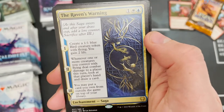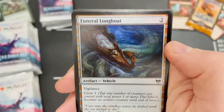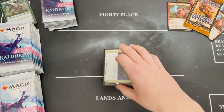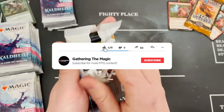What we're going to get in the first pack — obviously more chance for rares and mythics — and the first rare is The Raven's Warning. Frostbite in a common slot, Funeral Longboat for a foil, and that last card is a foretell. That's probably about as bad a set booster as you're gonna open.